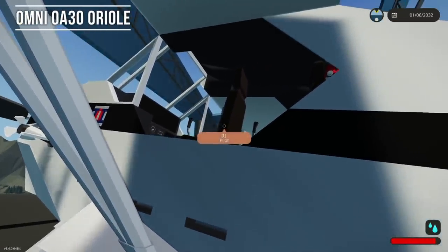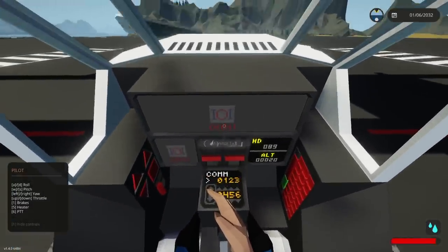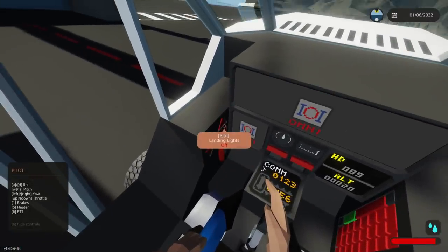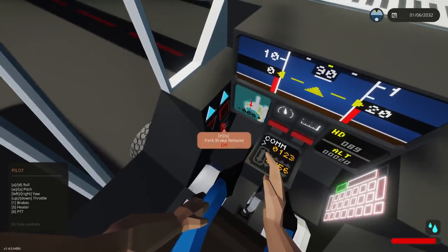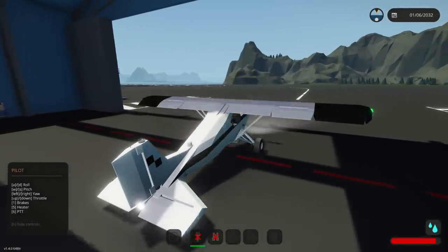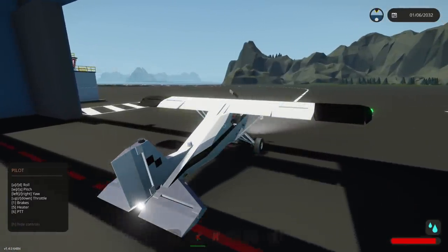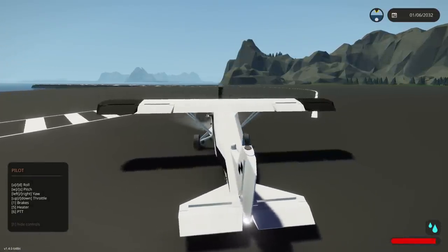We're in the Omnicraft. Master on, engine on — it's starting up. Cabin lights on, nav lights on, parking brake release. There are two volcanoes: one in the arctic and one over at the Sawyer Islands. We're going to check this one out.